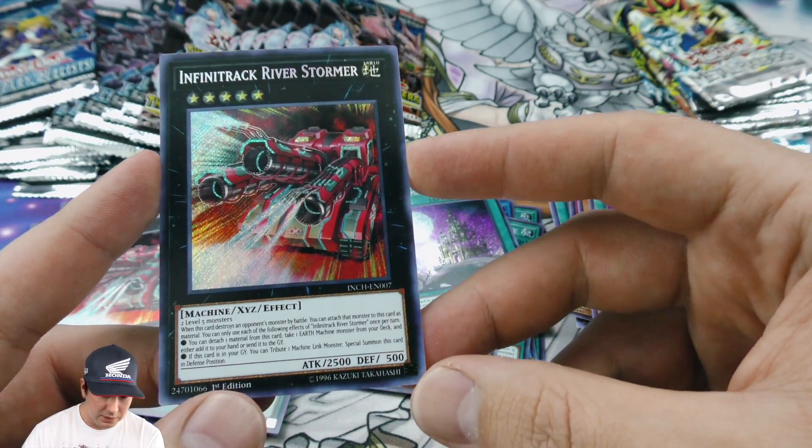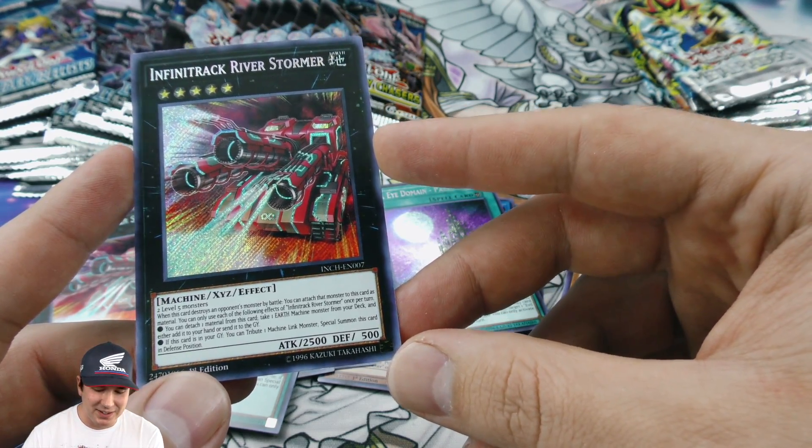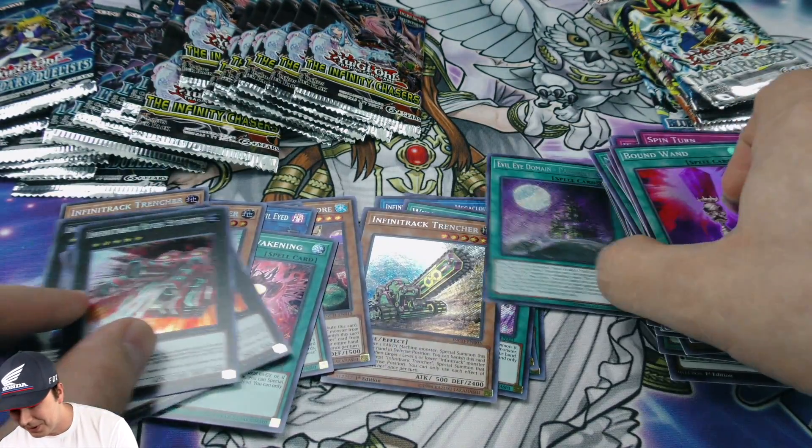Another beautiful secret rare pull — it kind of reminds me of the Super Dreadnought Rail Cannon, really cool with the tanks.